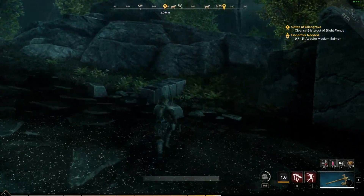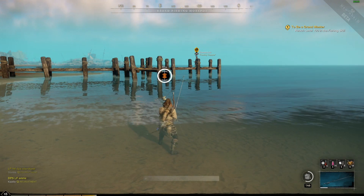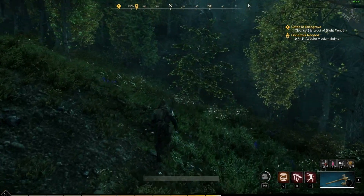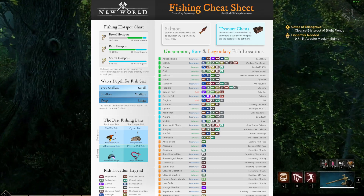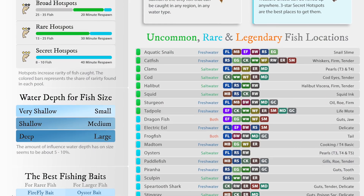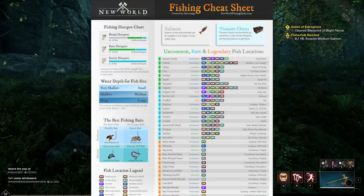So where do you find clams, aquatic snails, and every other fish? Both clams and snails can be found in five different regions, including First Light and Monarch's Bluff. Clams are in saltwater; aquatic snails are in freshwater. Since they're both uncommon, you have a better chance of finding them in a one-star or two-star hotspot. As for the rest of the fish, good old-fashioned discovery is how I located all of them. I used all that data to create a printable fishing cheat sheet that includes every uncommon, rare, and legendary fish location, plus a hotspot summary chart, a water depth chart, and a best baits breakdown. The list is broken up by rarity then alphabetical. Each fish has a water type and two-letter abbreviations for regions, with a legend at the bottom left to help familiarize yourself.